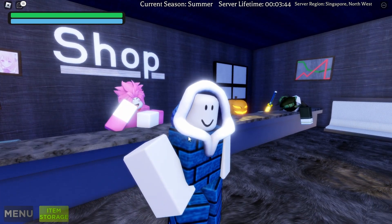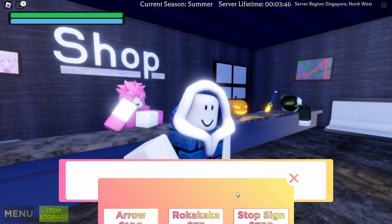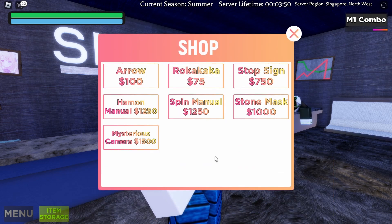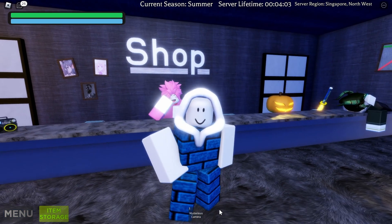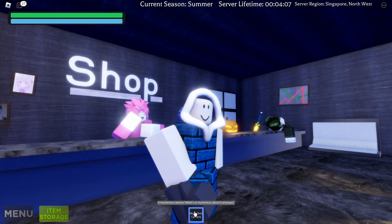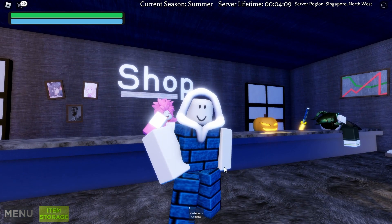There are a few requirements to get it. First, you need to get yourself a Mysterious Camera. You can either get it from boxes, which has a five percent chance of dropping one, or buy it with 1500 cash. I'm going to buy it for 1500 cash and show you.